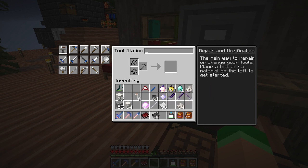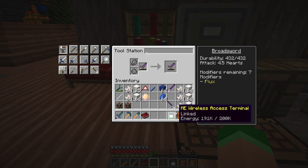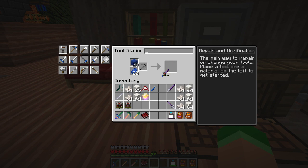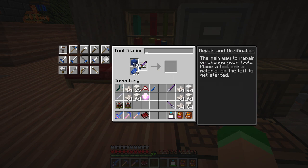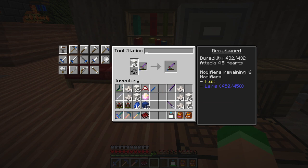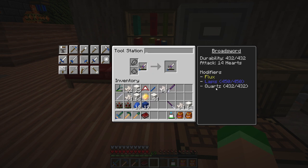Now we've got all of our modifiers. Let me clear out my inventory. The first one I wanted to put on was charging — now it's rechargeable. You can only do once with flux. Now do the looting. One more — still at looting two. Now it's the max looting. We have 6 modifiers left, so I guess the rest I'll just do in all sharpness.